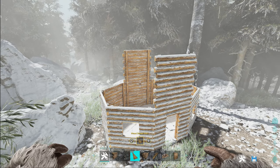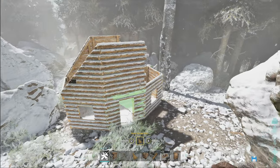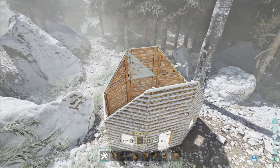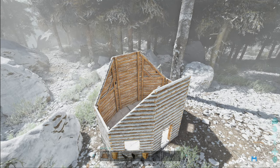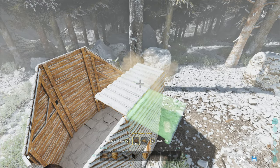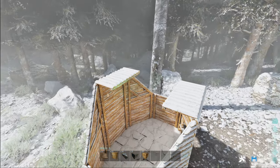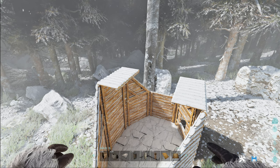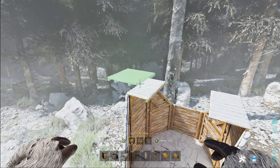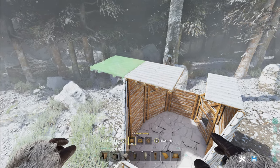Switch to your sloped walls and place them either side. Now across the top you'll want to do two quarter ceilings like this. Then grab your wooden ceilings and attach those to the walls as well, so they'll be overlapping with the quarter walls — it helps if you aim for the wall below.